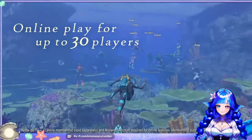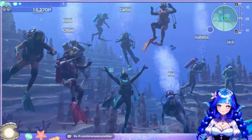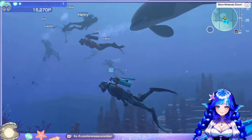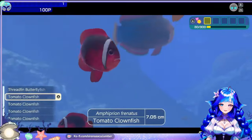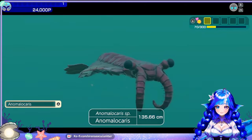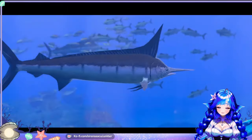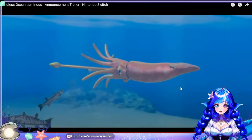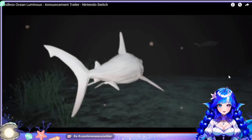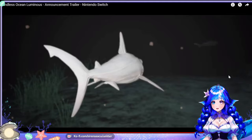Up to 30 players online can plunge into the ocean's depths together. Share your discoveries with other divers — an exchange of friendly greetings while freely exploring the vast ocean. I cannot wait. There are over 500 different species of marine life to encounter. Some of them are creatures thought to be extinct, and others may be mythical. Some of these animals you would never see free diving unless you got really lucky. The fact that people can play this game and experience what it may be like to dive and see these creatures is just magical. It really is.